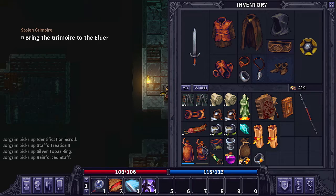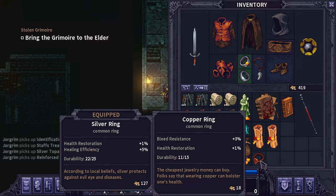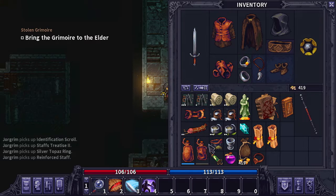I don't have my potion thing on me, but we have identification scrolls now so that's great. We're also going to go ahead and change out our ring really quick because that ring right there is a little bit better than the one we had on. We won't get rid of it — oh, we might end up getting rid of it actually. It's only 18 gold, not that big of a deal.